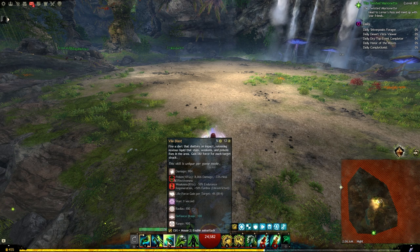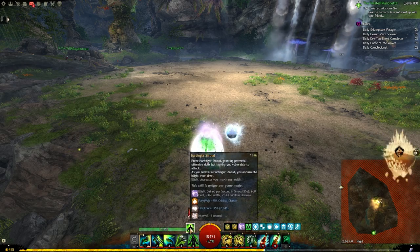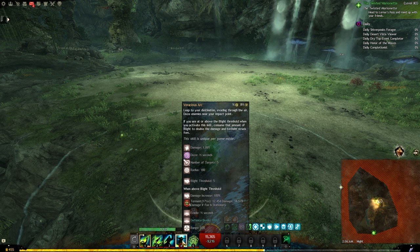Whenever you want to break a bar and CC, pistol 3 will stun and warhorn 4 will fear. And if you want more you can also go to your shroud — skill number 5 is a very powerful CC, and number 4 will pull which will also CC.